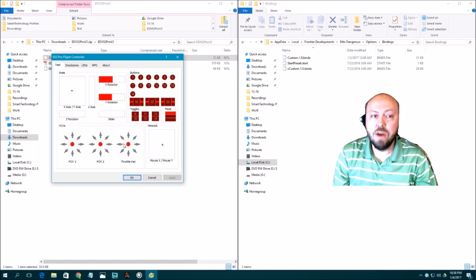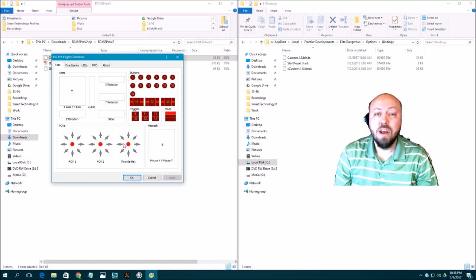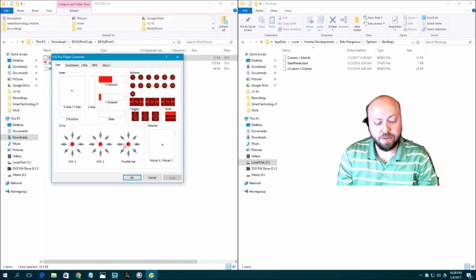If you have your Y rotation or X rotation turned down, as soon as your game starts on a planet, you're going to find yourself flying to the right and straight down as fast as you can — or flying to the left and straight down. Make sure you have these dials set to the neutral position before you start your game. If you didn't watch this part of the video and loaded the game, somebody could be in for a rude awakening.